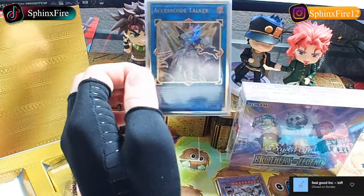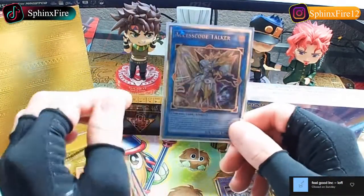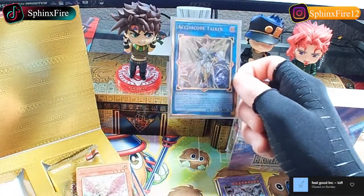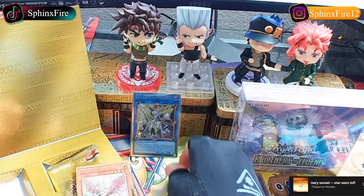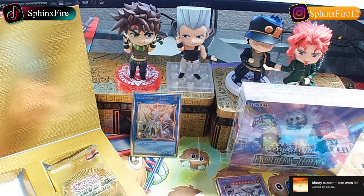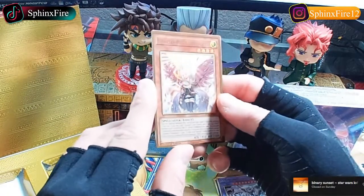My boyfriend's in the background playing Animal Crossing, he's actually watching. I'll put Access Code Talker right here. Alright, next card - Familiar-Possessed Dharc... wait, why is she doing that anime girl face? She's kind of cute I guess. She's like one of the Charmer girls - she takes away Light monsters, so you can use this against like Blue-Eyes or something.